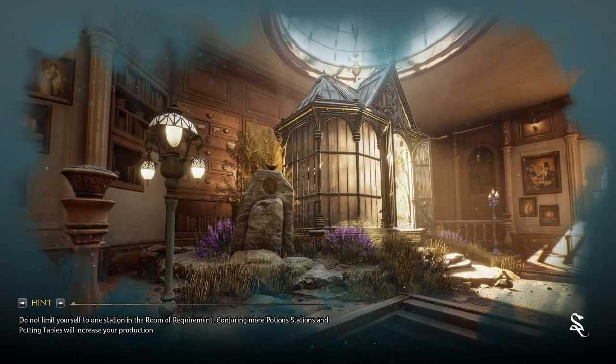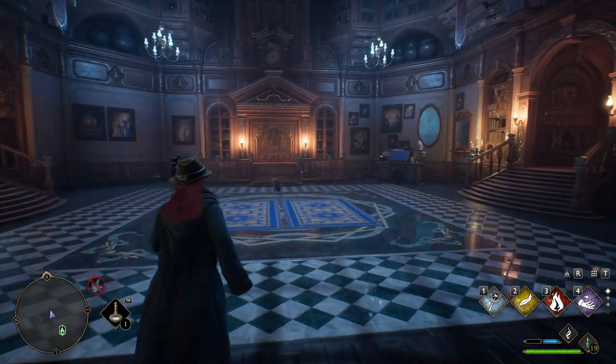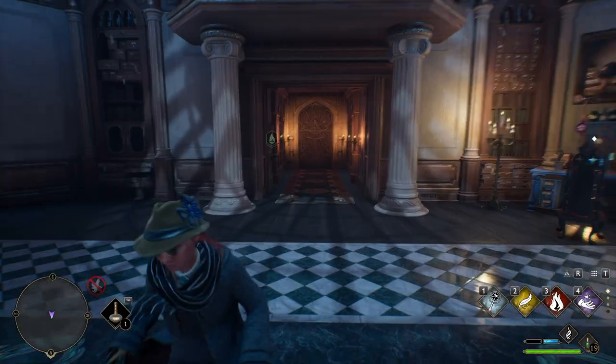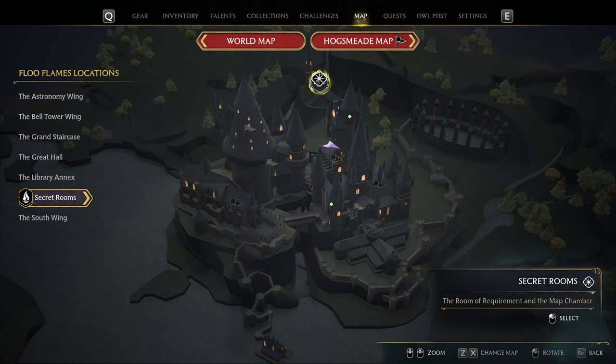Clicking on the Room of Requirement will take us directly into our little house here. When we're inside, we can do all the things we came here to do. It's easy to get to, especially with the ability to teleport here. Just finding that icon and learning that it exists over Hogwarts is the most useful thing.